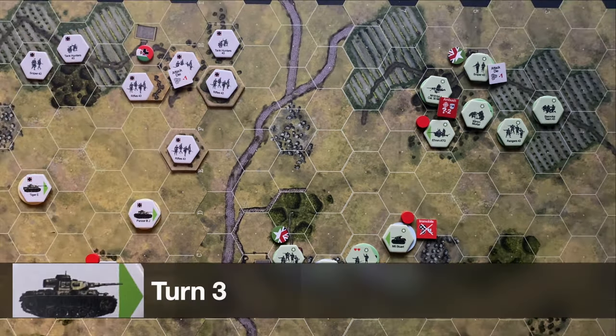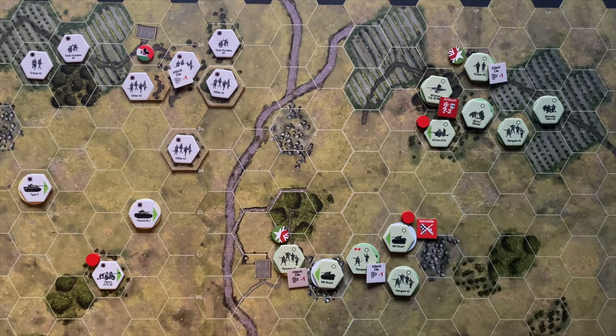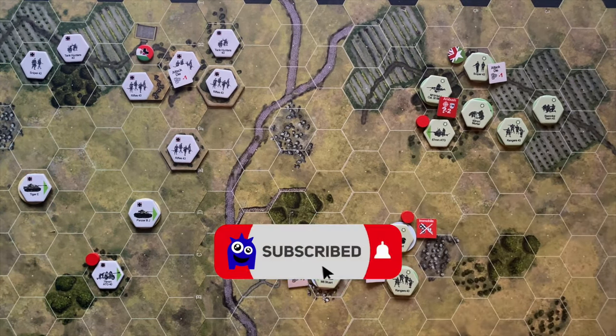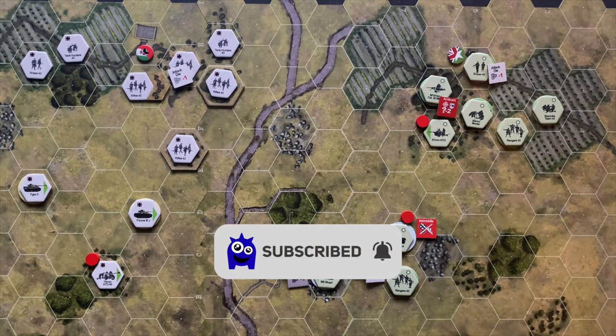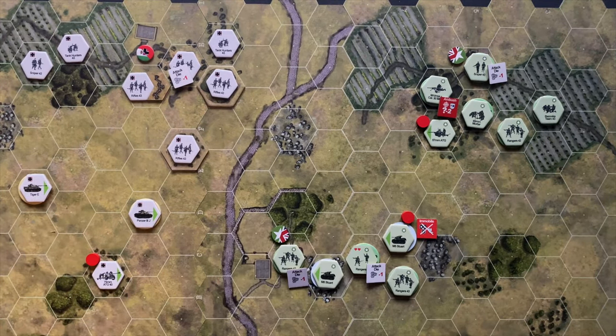Let's start our third turn with the initiative roll to see who goes first. Germans have a decided edge in initiative. We'll go to the command and support phase. Off-camera I'll allocate command points onto the unit cards — I'll only discuss that if it impacts play.